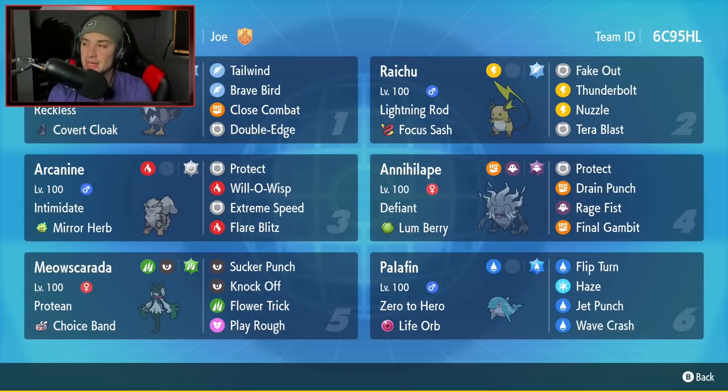Third Pokemon on today's team is going to be Arcanine — not just any Arcanine, we got Mirror Herb Intimidate Arcanine. You can actually Intimidate a Defiant Pokemon and then Mirror Herb them at the same time, which could be really good if you can outspeed that Pokemon, giving you a plus one on the attack stat. Arcanine has Protect, Will-O-Wisp, Extreme Speed, and Flare Blitz for its four moves.